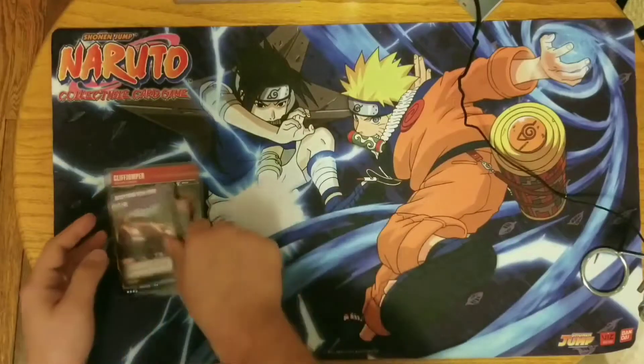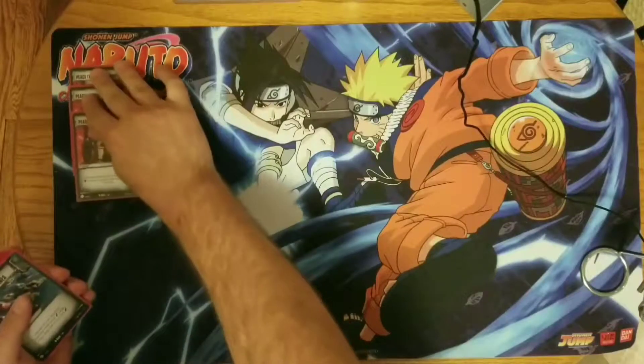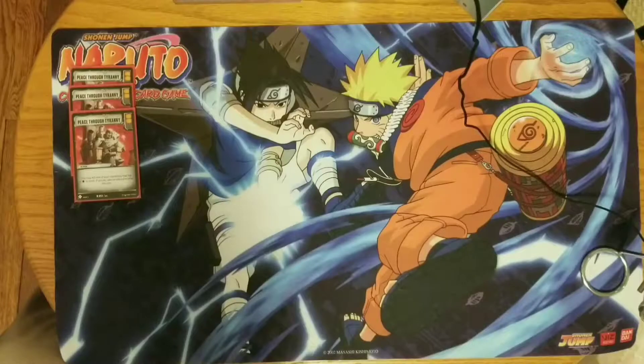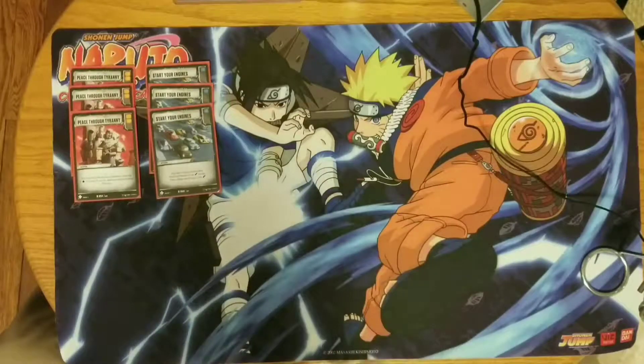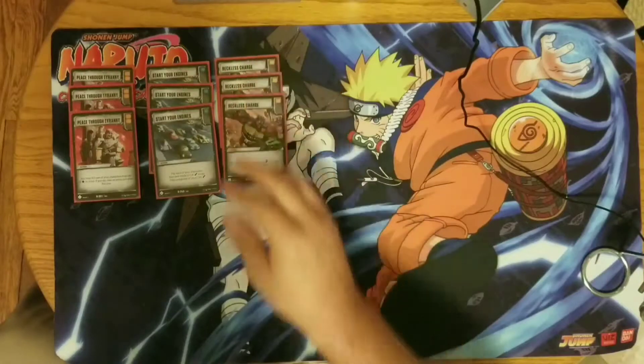We'll start with the actions. We've got three copies of Peace Through Tyranny — double pips. You don't usually play it all that often; if Prowl is tapped and crippled and I don't have anything to untap him I might drop it to get two attacks, but for the most part I'm just running it for the double pips. Three Start Your Engine — classic car support, flip everybody over so you can recycle Dead End's flip, untap Prowl, and get two big swings with him. Three Reckless Charge — very aggro, gives the bonus four. The feedback three can be bad but we'll cover why it can be a good thing.